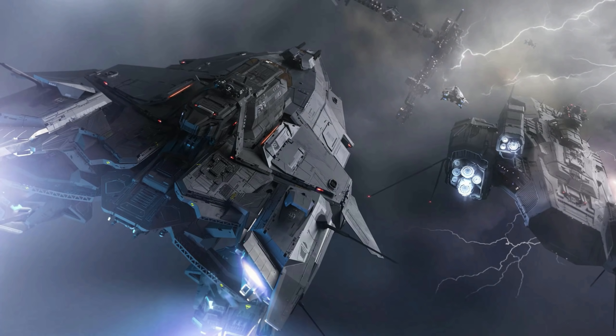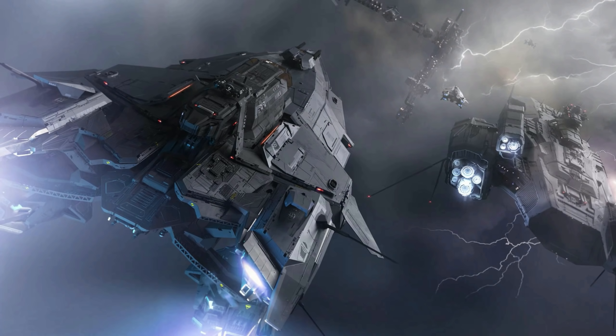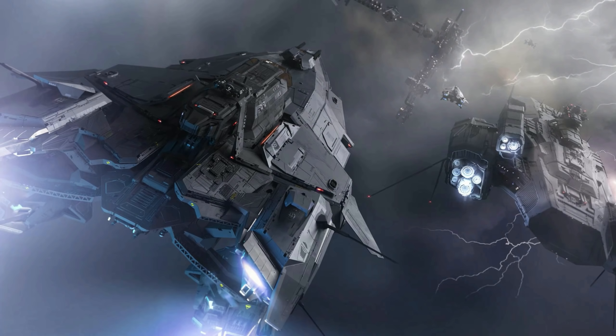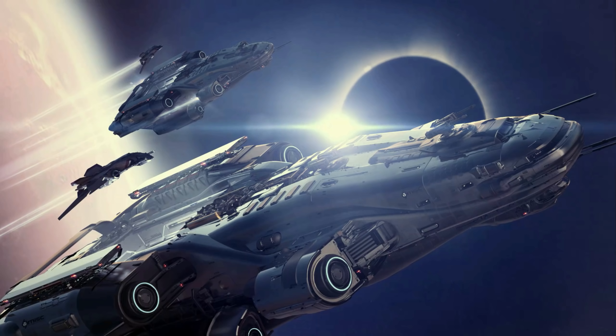The Liberator from Anvil is a concept that I feel has an image problem. At its root I believe it could be a very interesting ship. The proposed SC universe is massive, and there are going to be distances even within single systems that smaller ships like single-seater fighters can't cover. The Liberator provides a much-needed transport option for getting your fleets across these gaps, maybe without the disassembly that transporting them in the Hull D or E might entail. To me, this is the ship that gets your fighters and tanks to a FOB before they're taken into the heat of battle.